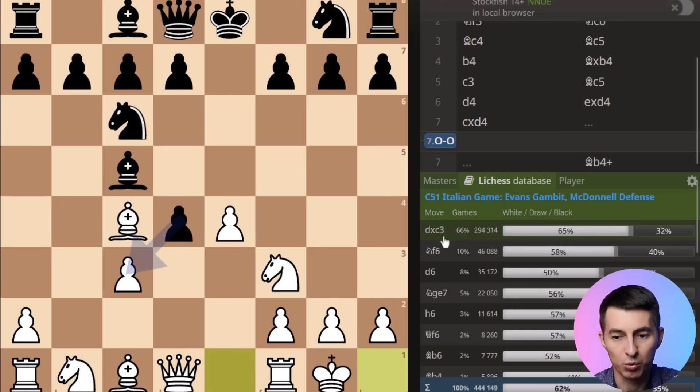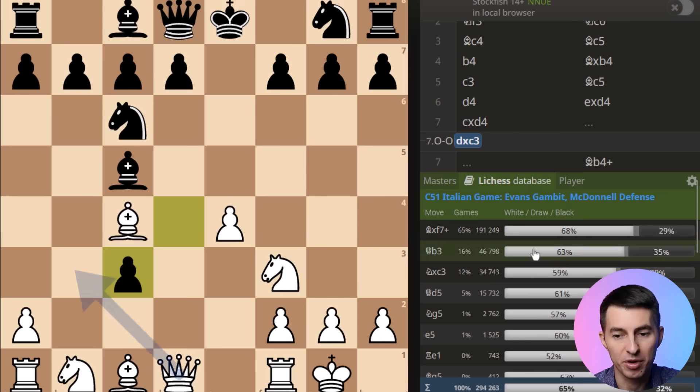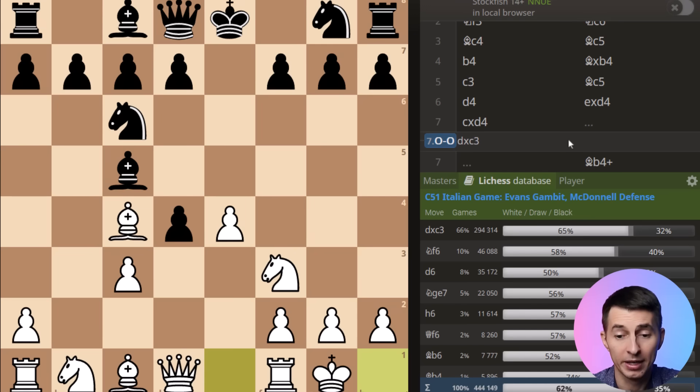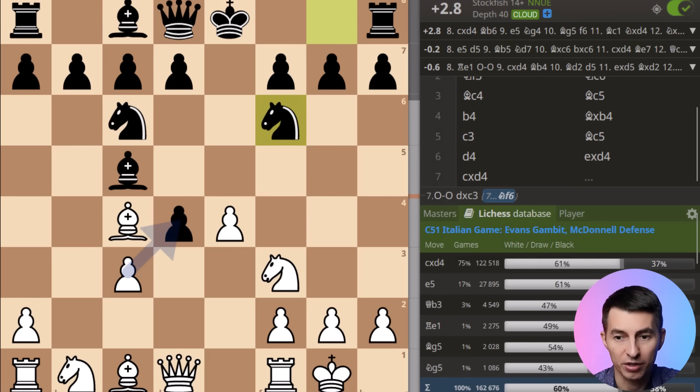After castling, look at this — the most common move for black is pawn takes c3, played in 66% of games, and that is already a losing error. Pawn takes c3 misses bishop takes f7, explosive tactics that win the game — I'll show you exactly how in a minute. The second most played move by black is knight to f6, which is yet another error. With Stockfish on, you can see it's already almost plus three for white.